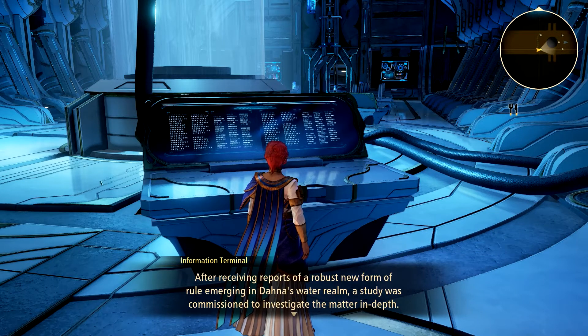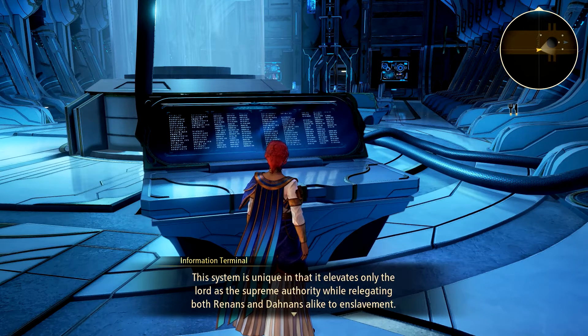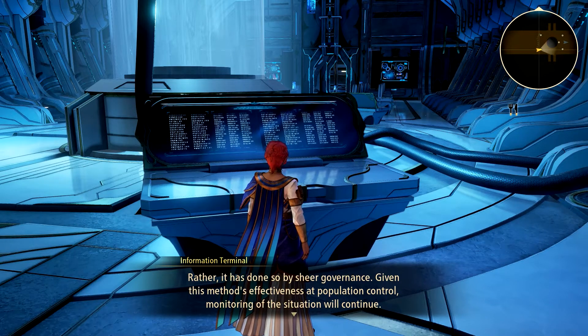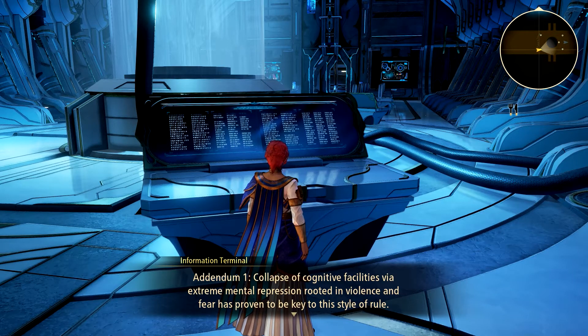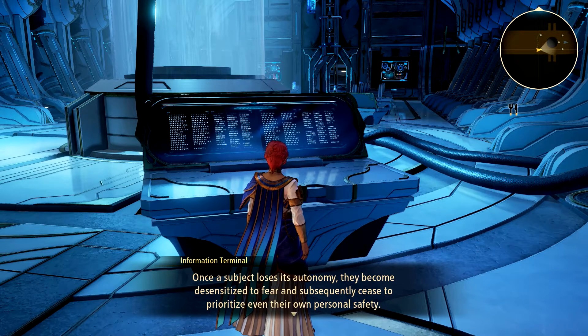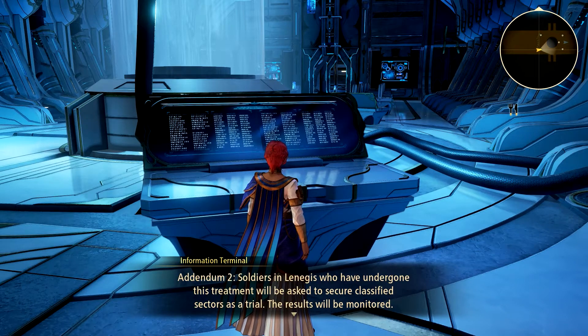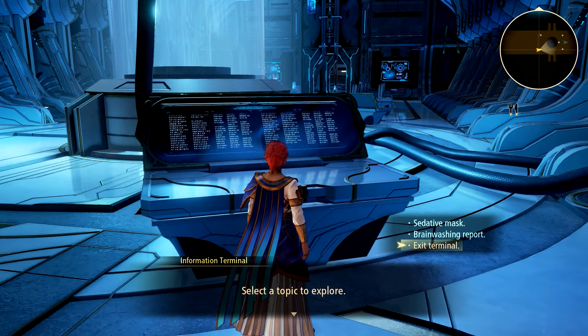Brainwashing report. Receiving reports of a robust new form of rule emerging in Dana's water realm. A study was commissioned to investigate. The system elevates only the lord as the supreme authority while relegating both Renans and Danans alike to enslavement. Test subject 10105 serves the realm's current lord and has achieved this without the use of any special powers, drugs, or special devices — rather, it is done by sheer governance. Addendum 1: Collapse of cognitive facilities via extreme mental repression rooted in violence and fear has proven key to this style of rule. Once a subject loses autonomy, they become desensitized to fear and cease to prioritize even their own personal safety. Though ill-suited for commanding officers, it remains effective for cultivating disposable infantry and slaves for manual labor. Addendum 2: Soldiers in Lenicus who have undergone this treatment will be asked to secure classified sectors as a trial.